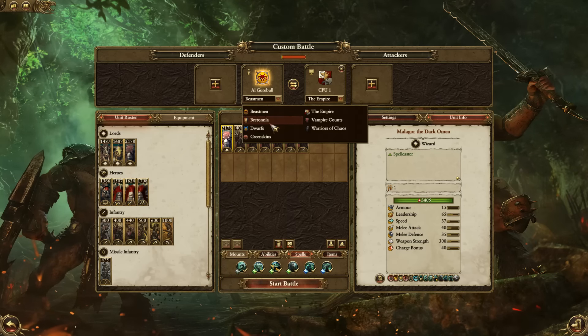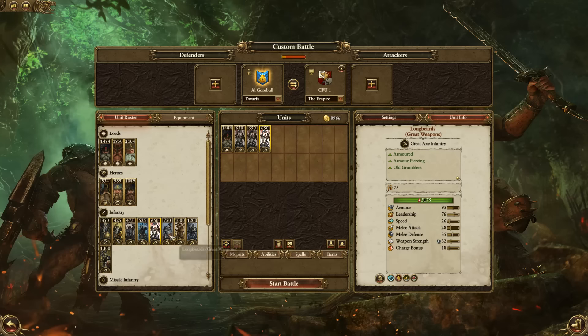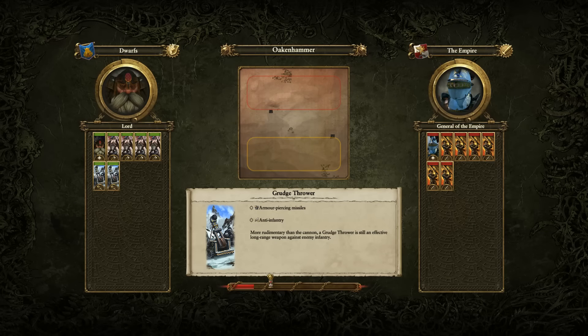Slayers got decreased speed, increased melee defense, health, and increased armor-piercing damage. The Grudge Thrower has increased accuracy. Let's check the Grudge Thrower and see if it's a feasible unit — it's fairly affordable. Let me get my little artillery test set up. At only 700, it has slightly better range than the cannon — a 440 range. Let's grab two of these and see what kind of damage we can do to the greatswords.